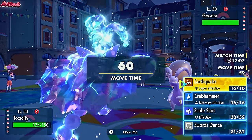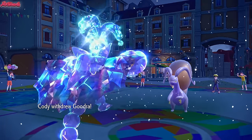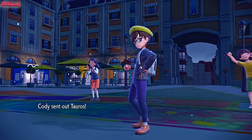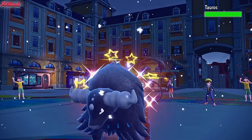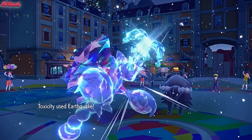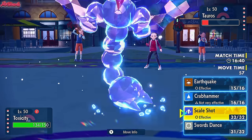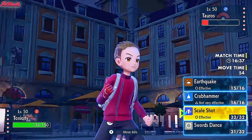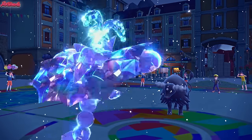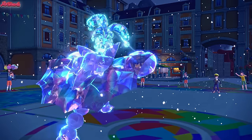They basically have to switch out here. They withdraw the Goodra — probably going into Bombardier. Tauros comes in — good switch. It's got Intimidate, but we have Hypercutter, so we're not bothered. We go for an Earthquake, and that's going to nearly take out the Tauros — fantastic. They've got Heavy Duty Boots. They could go for a Raging Bull here to break our Aurora Veil, but I'm going for a Scale Shot anyway. Scale Shot boosts our speed and Tauros goes down — this may be a Gliscor sweep right here.